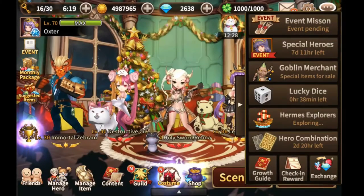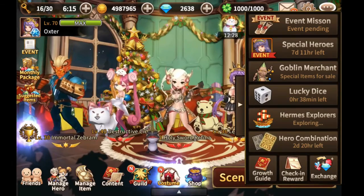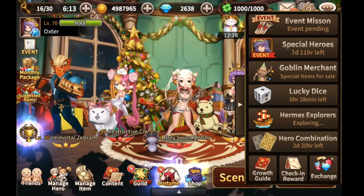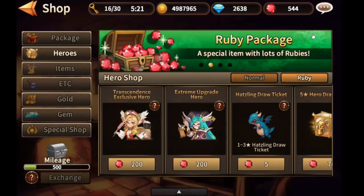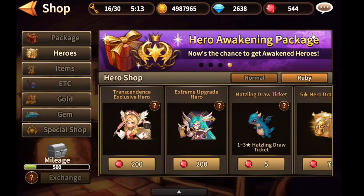If you are going to evolve 5-star heroes for transcendence, you can do it since you are going to be saving 50 rubies. Do not forget that the transcendence exclusive hero and the extreme upgrade hero can be obtained in the shop for only 200 rubies.